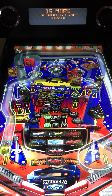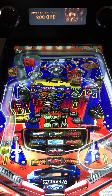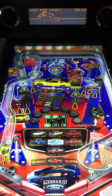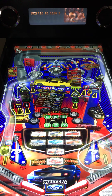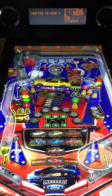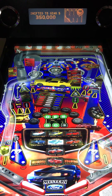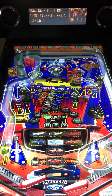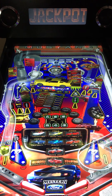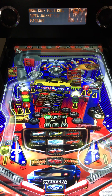First things first, flipper gap doesn't look too bad. Traditional layout — left and right in-lane, right and left out-lane. You have a captive ball we just hit right there to the top right. You got some targets to the middle, which is where the yellow Mustang is, which we're hitting right there. So obviously you shift gears to light multiball — we just hit gears. Now we have a multiball, a ball just came out. You have a scoop to the right of the yellow Mustang, which we just activated.